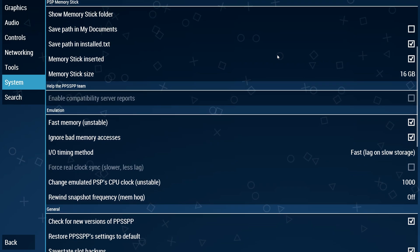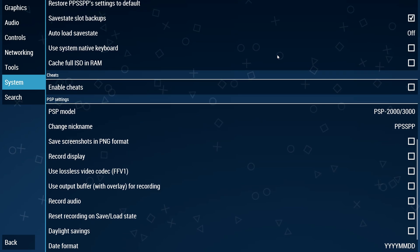Step number five: under System, just copy what you see — by default it's mostly the same.